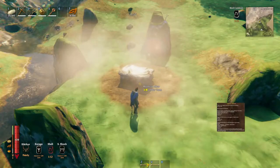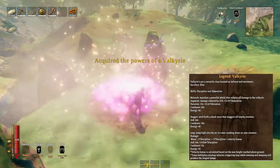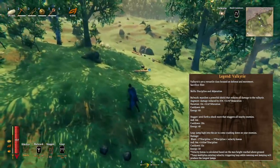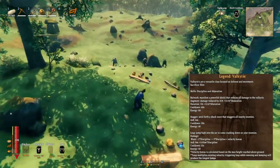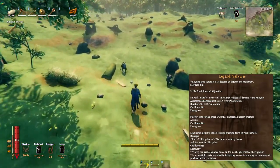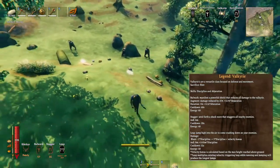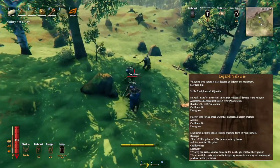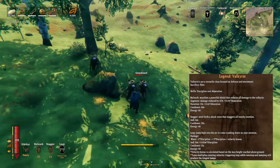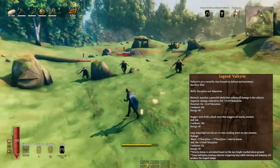Then Valkyrie — you're going to need flint. Bulwark manifests a powerful shield that reduces all damage to the Valkyrie. Stagger sends forth a shockwave that staggers all nearby enemies. And Leap lets you leap high into the air and come crashing down on your enemies.